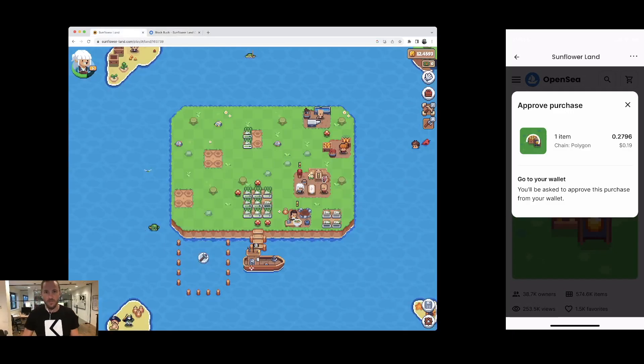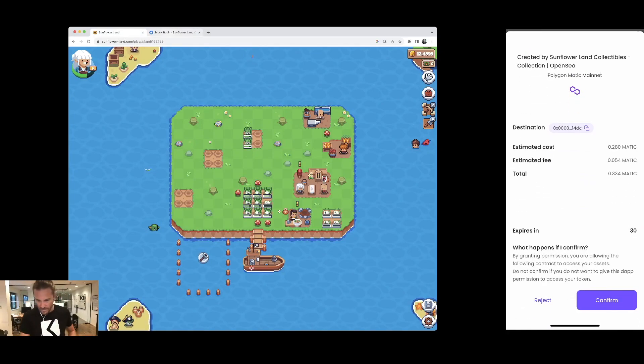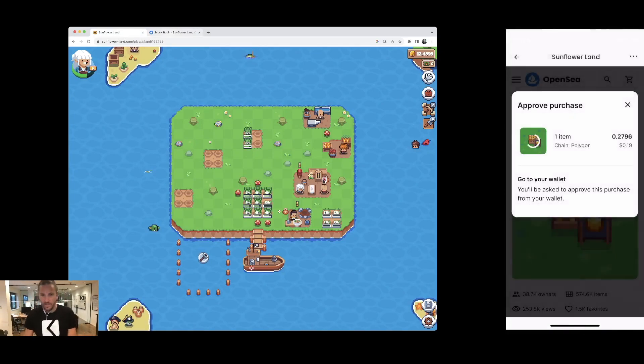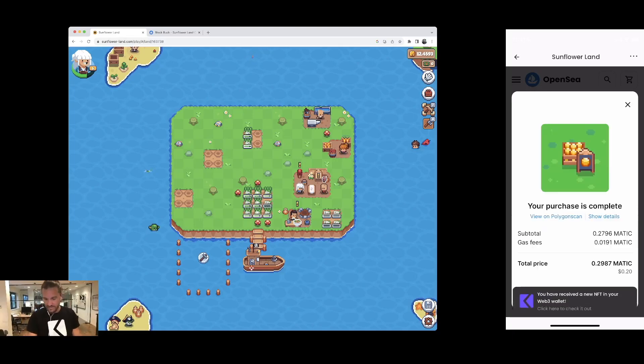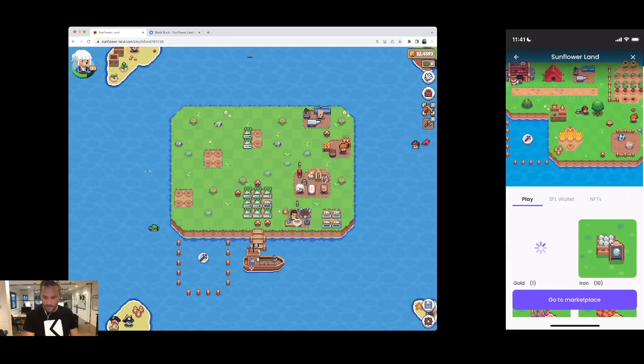I'll try buying Block Bucks through the game instead. I'm now purchasing the gold. I've received a new NFT — I can observe this in the wallet. The gold has now arrived. Great!